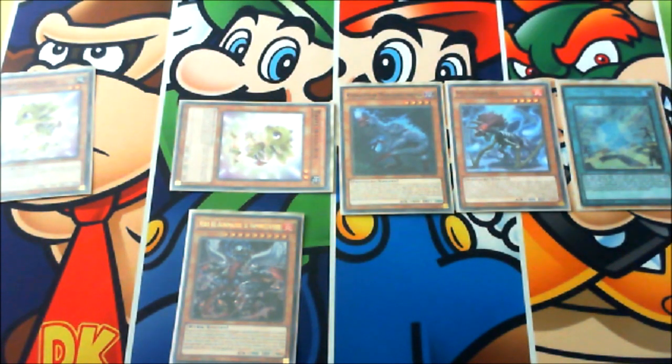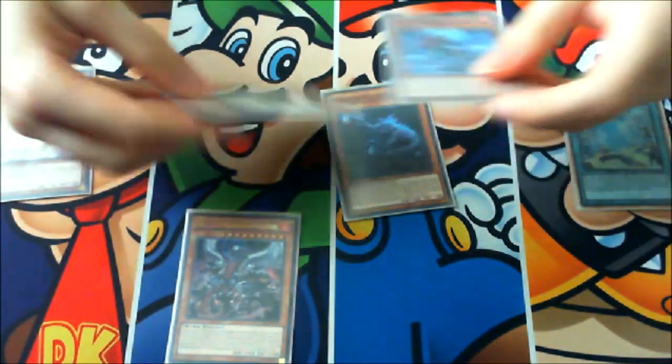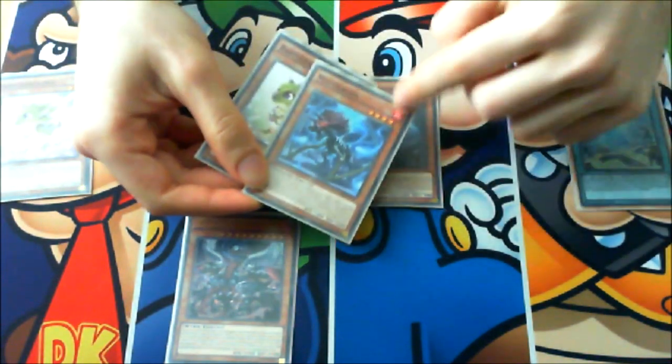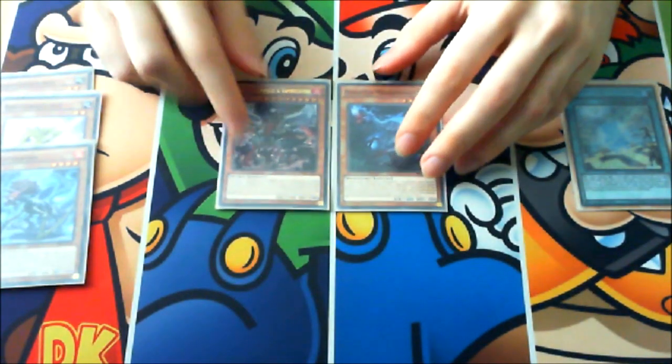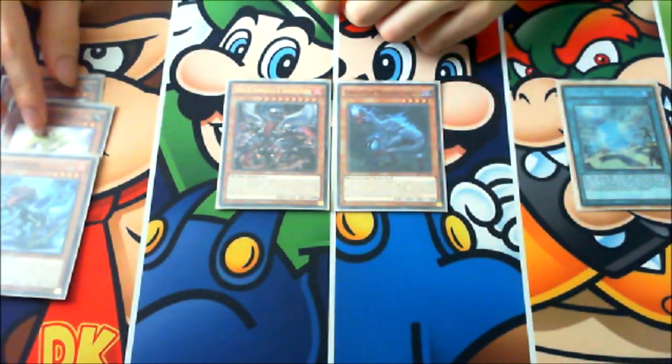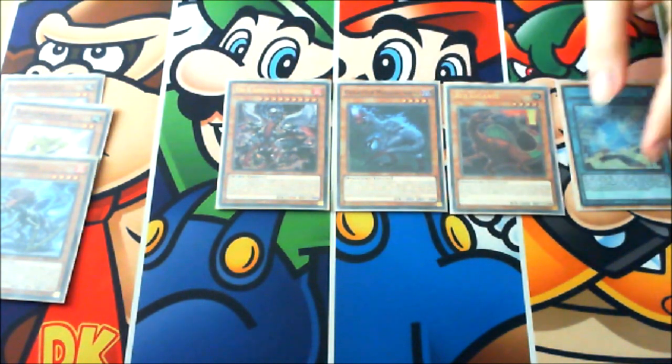At this point, activate Agni Mazud by popping these two — we have one fire in the graveyard — to special summon Agni Mazud. Baby Sarasaurus will trigger again, giving you any level four you want. In this case, we're going to add Giant Rex.